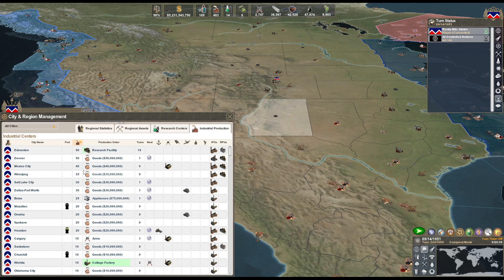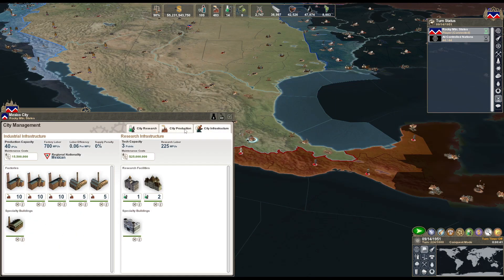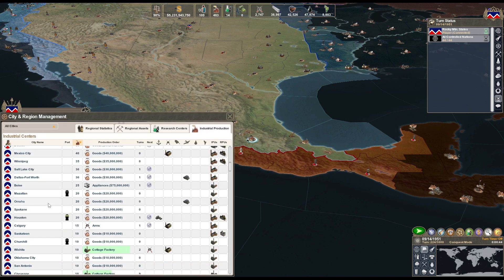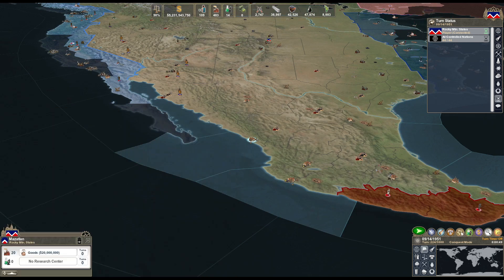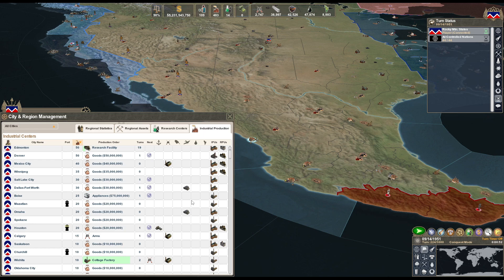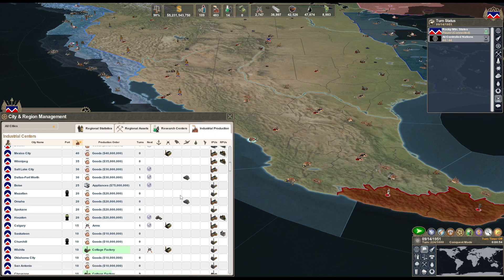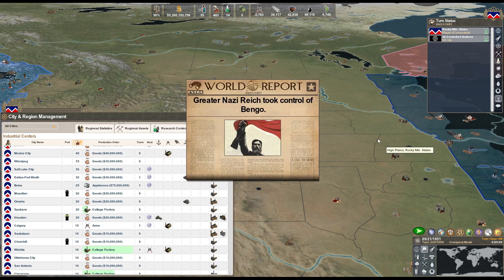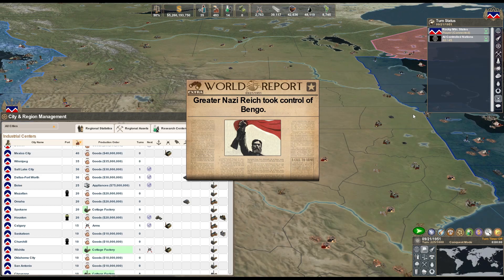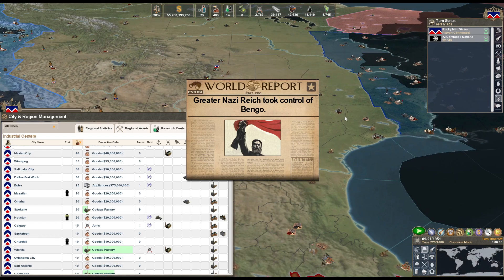We also have many more technology points this time around as well. That's going to allow us to tech up much faster, which is going to allow us to go into war. We'll probably have the technology to go to war by the time we get a large enough force built up, but we'll have to get all the technology we need first, because of the whole ballistic missile situation from last game.